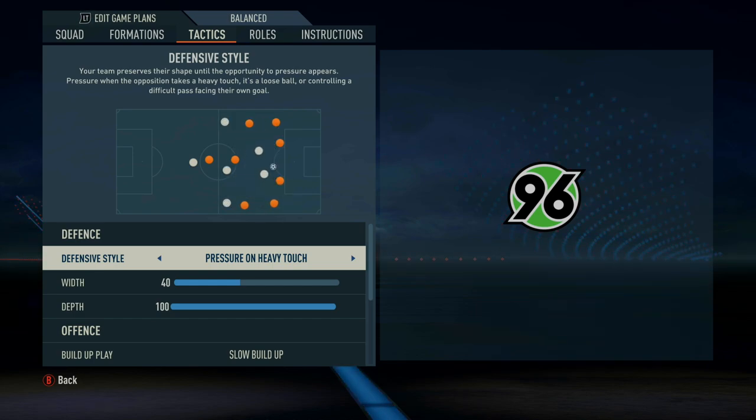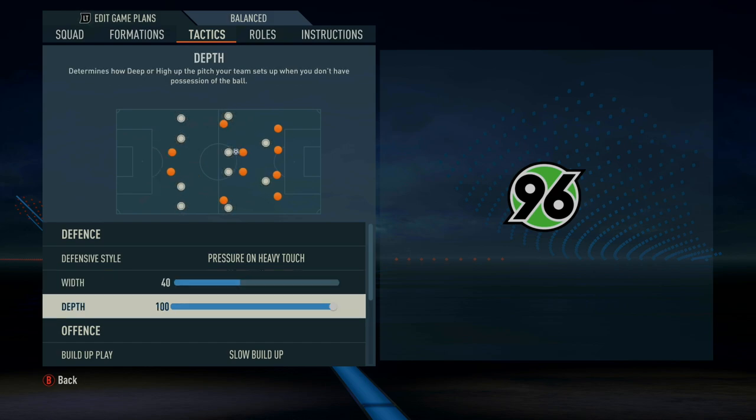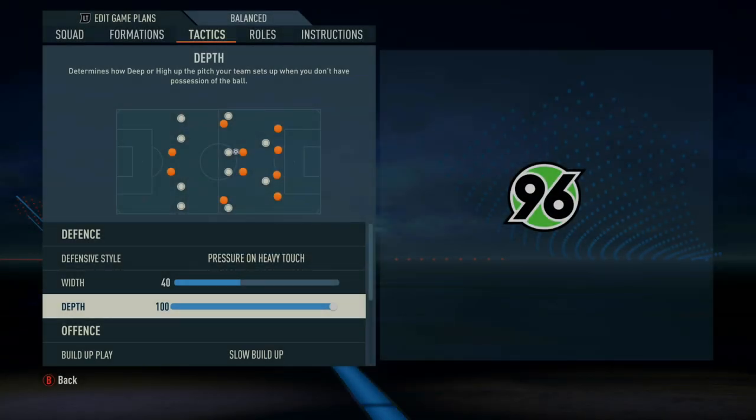Defensive style is pressure on heavy touch, and the width is on 40. We can spread out a little more because we're naturally playing that 3-back. The depth is on 100. I'm currently using this in my Hannover career mode in the Bundesliga 2, and my theory is you can get away with a higher line in the lower leagues because you're not facing attackers who are as fast and elite. I'd consider dropping it to 70 or 80 at the top level, but in the lower leagues, do try 100 — I'm having a lot of fun with it.